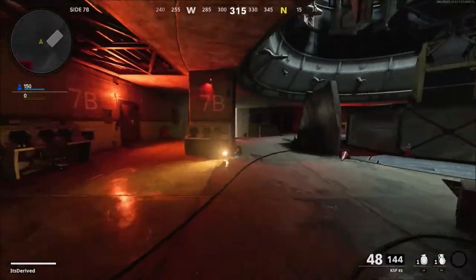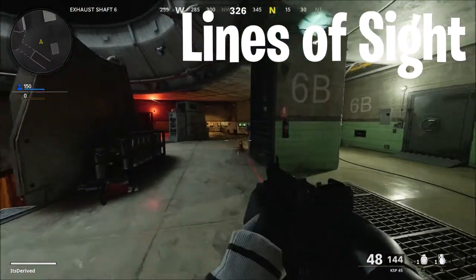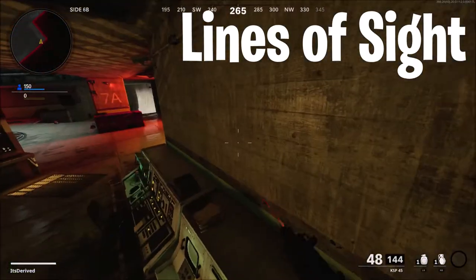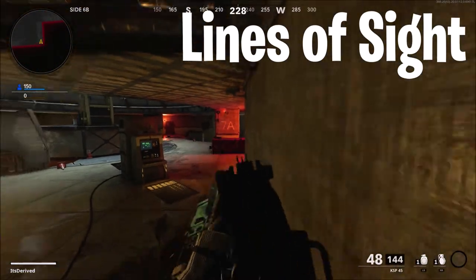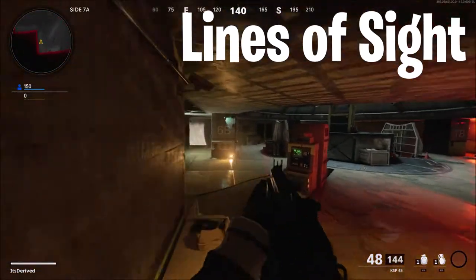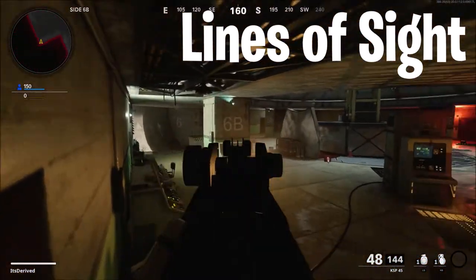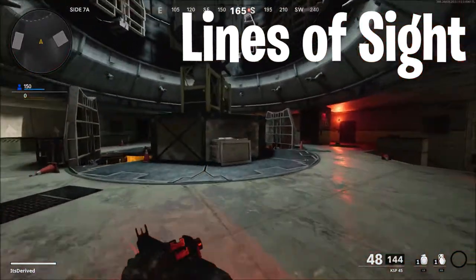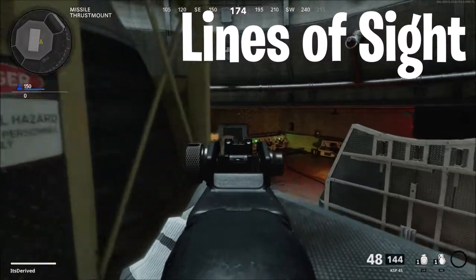Let's move on to line of sights. The first line of sight I want to point out: you can jump into these corners here and jump on top of these computers. You could use them to your advantage, get a nice little line of sight looking throughout the map, maybe hide in a corner, just getting a better look. The same thing goes for the other side because this map is symmetrical, so you can do the same thing over there.